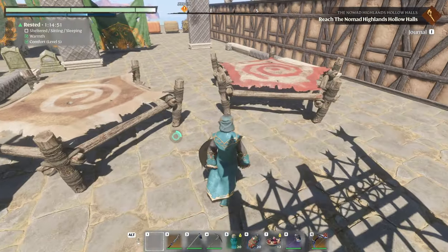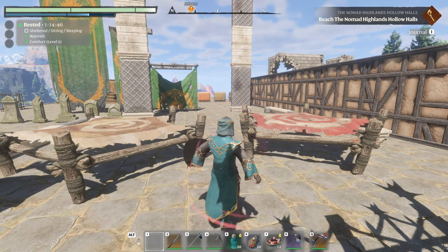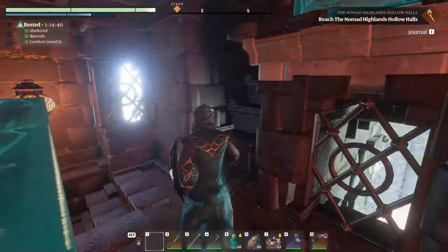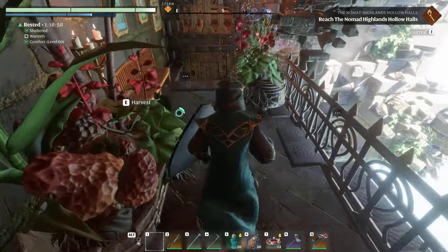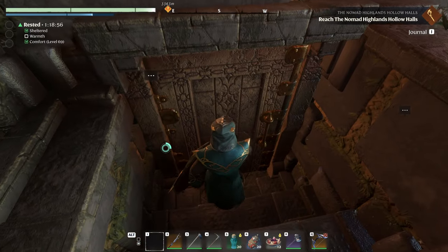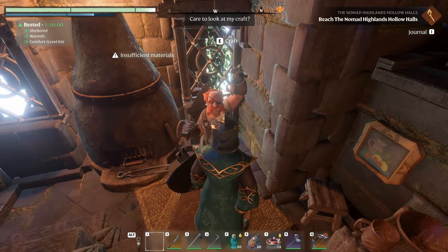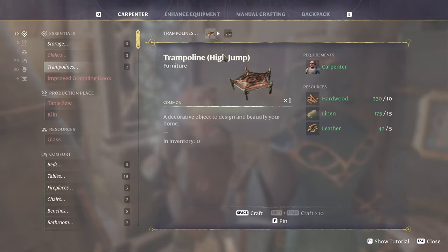I will go show you real quick the carpenter. Like I said, you do have to unlock these — it is probably a lore page. There are lore pages all over, and there are a number of lore pages in the Mire. If we go to the carpenter, it is a whole new category under essentials.